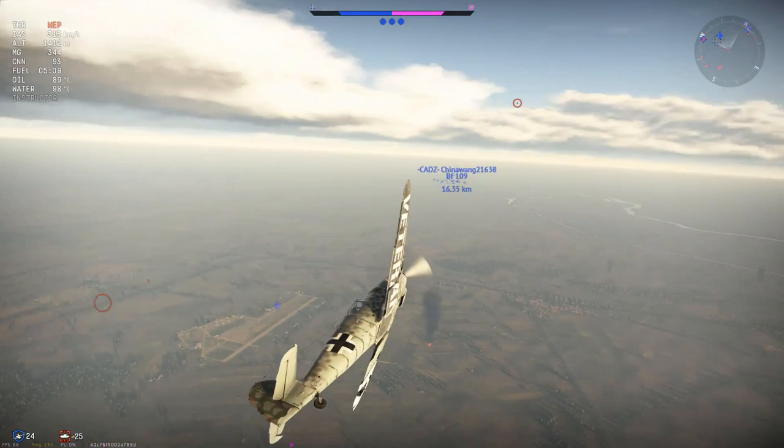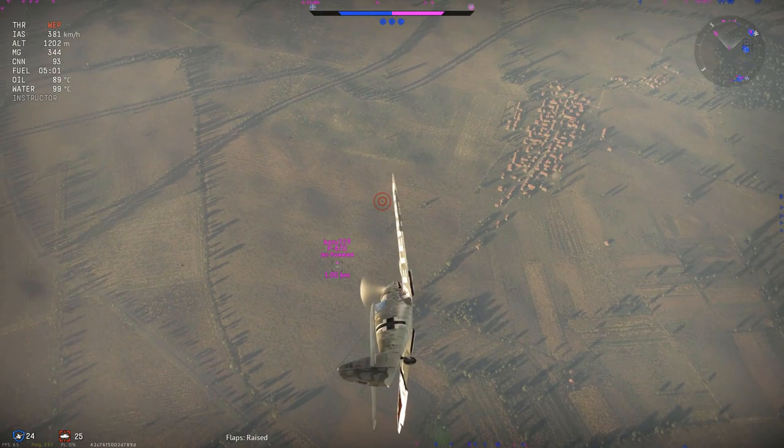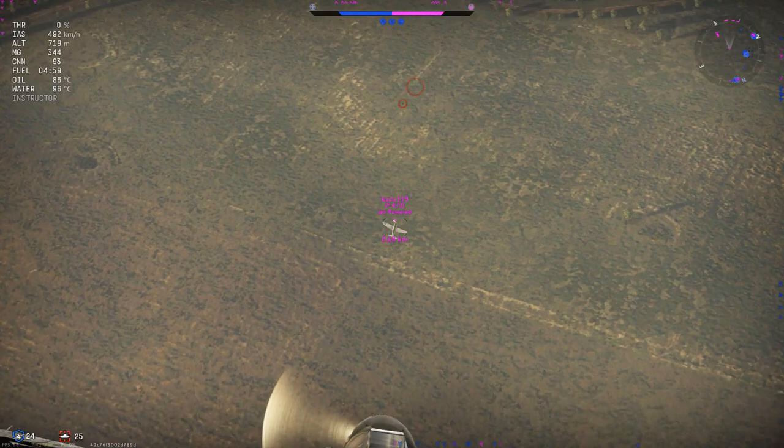Now, I'm sure you guys are thinking — it's a P-47D, you guys were at low altitude, clearly we had more speed. Yeah, you're right. So the next scenario I'm going to show you is me doing the same thing against a Spitfire.